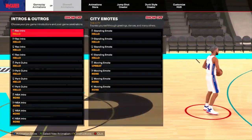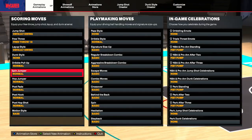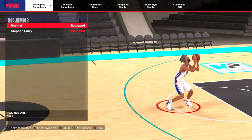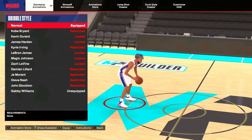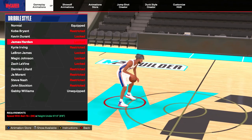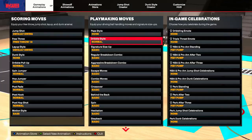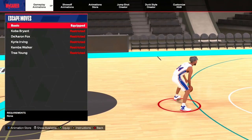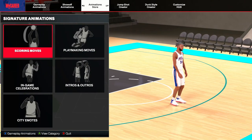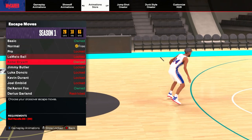For dribble pull-up use Normal 2, spin jumper doesn't really matter, hot jumper is your preference, and post hop shot put on Kobe Bryant 100%. For your dribble style put on no-pass style; for dribble style you can go with LeBron, Magic Johnson, or Pro. For your size-up there's a lot to pick from — test them out. For escape moves, let me go to the animation store to actually show you rather than tell you to test things out.